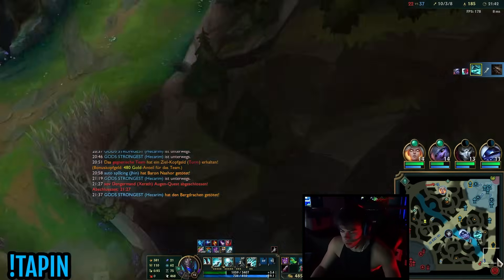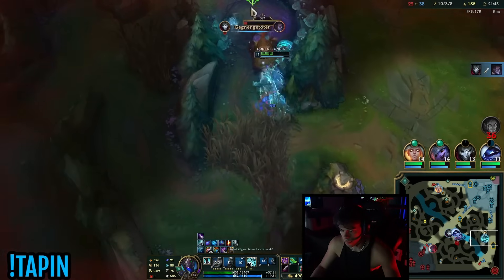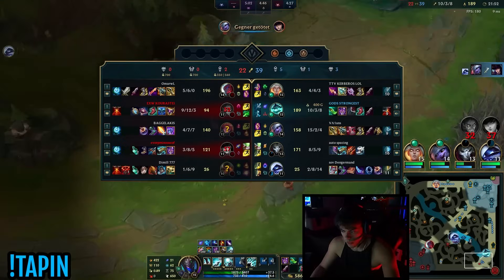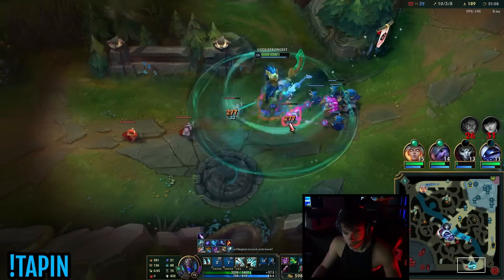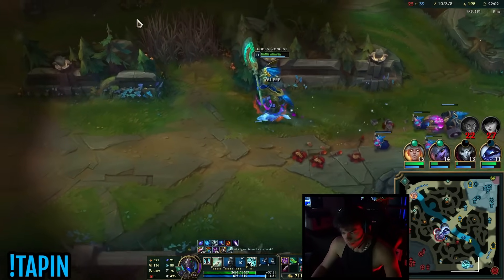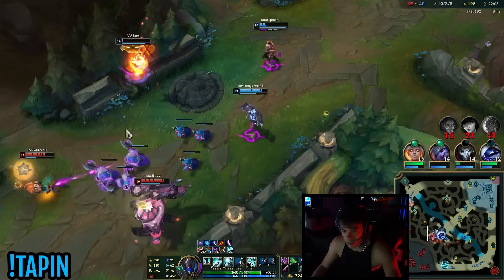I'll heal off my Gromp and just run it down. Something I noticed is that in the late stage of the game you heal off camps, but in the mid stage of the game they actually do damage to you - that's how the jungle nerfs feel. So it's like unchanged late game, unchanged very early game, but in the mid stage of the game it has changed.